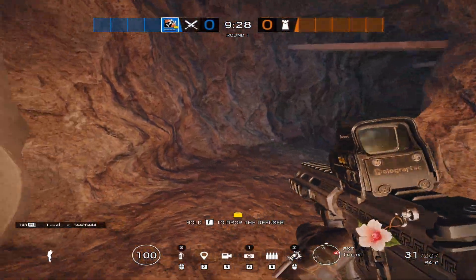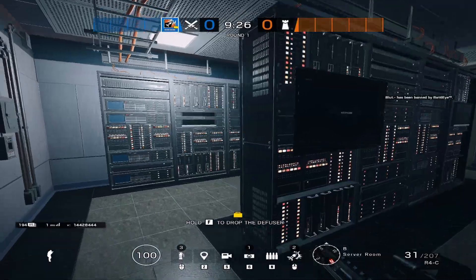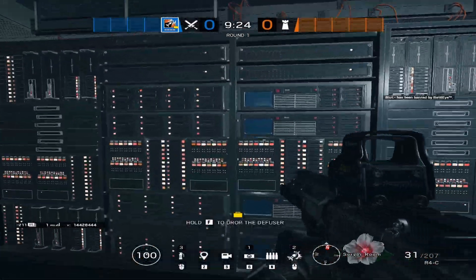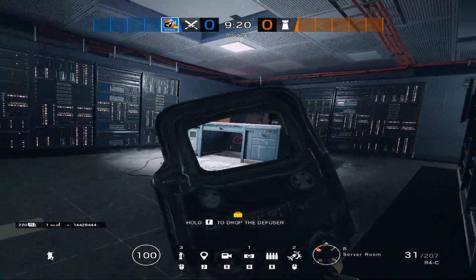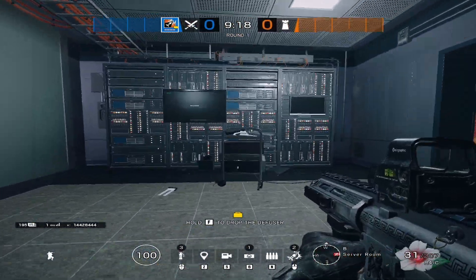We're going to start in the basement here. We have dirt tunnel, we have server room. Typically if somebody's playing behind the server rack here, you just say he's playing behind server rack. Or if he's playing behind the desk, server desk. And then you have this cart here as well.